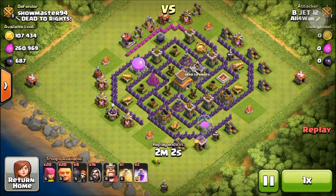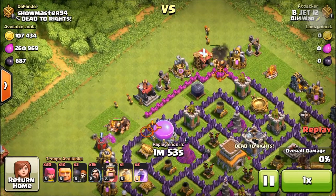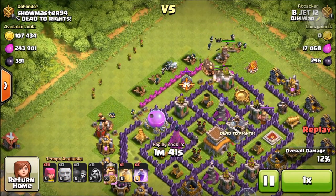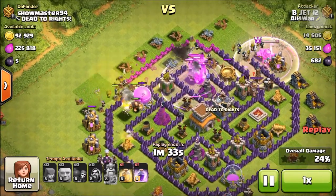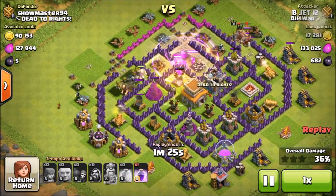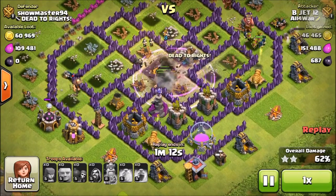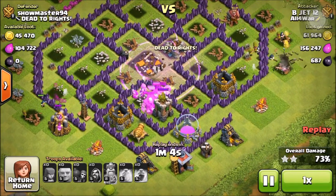Okay so here — giants, wall breakers. This is actually a very famous base I see a lot; it may have been good in the past but right now it's very easy to get into. He only has three mortars. I accidentally pressed my hero ability early and the spells could have been better, but here we go — still good loot, get the town hall. This actually was a three star, so it is possible to get three stars with this cheap go wipe strategy.